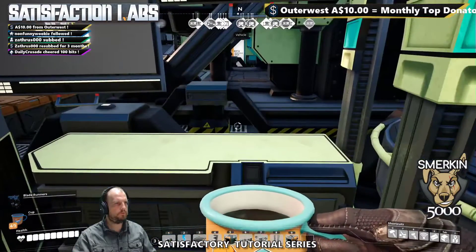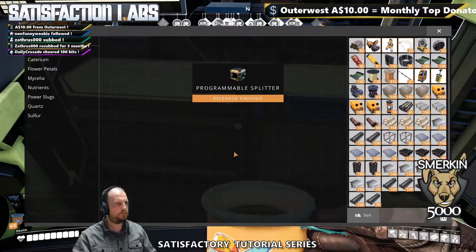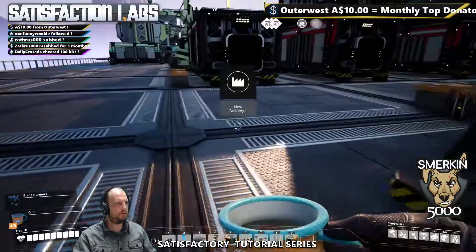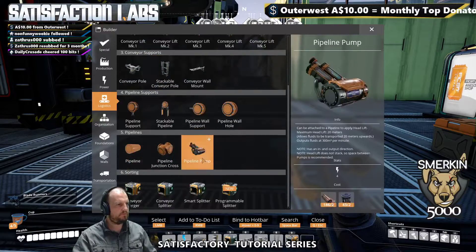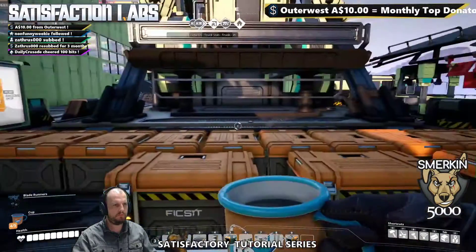All right, we're back here for the research on the programmable splitter. It is now complete. So we will go and test it. A programmable splitter is in the logistics menu here, and it requires a supercomputer and a heavy modular frame.